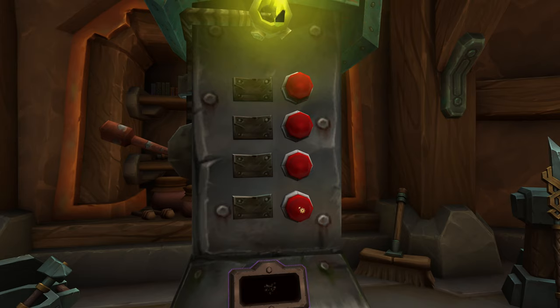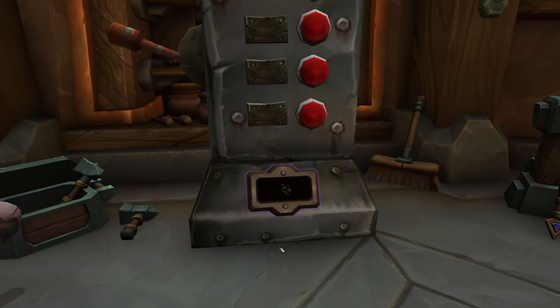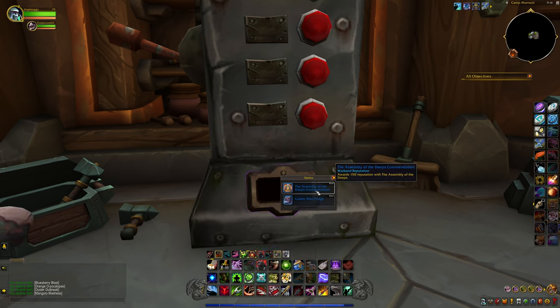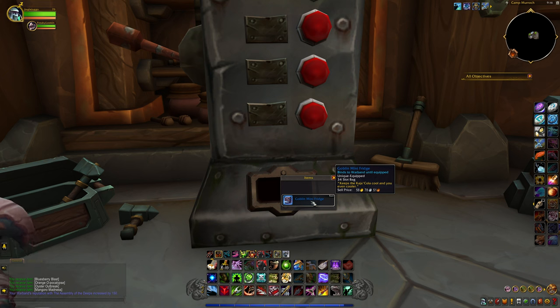So if you press 3, 4, 1, 2, it will dispense out the Assembly of the Deeps Commendation — I think that's how you say it. But that rewards 150 reputation. And then you also get this Goblin Mini Fridge, which is the 34-slot bag.